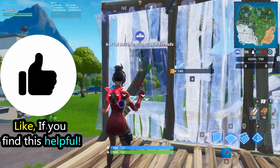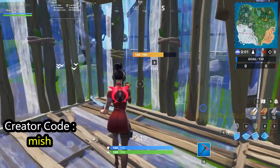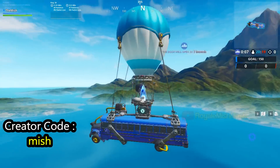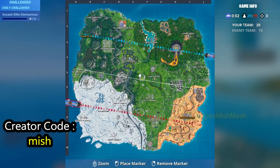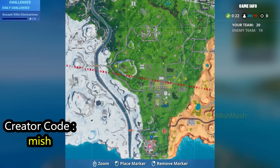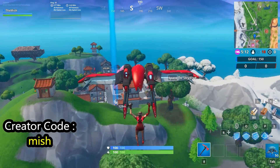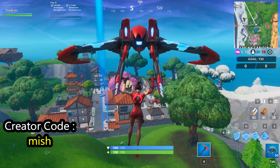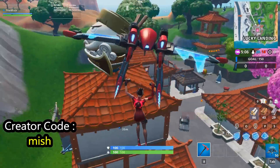Hey guys, welcome back to my channel. In this video I'm going to show you the exact location of fort bed number 97, which you can find at your location hidden within loading screen number 8. So just go to this house in Lucky Landing — you can find the fort bed on the first floor of this building.